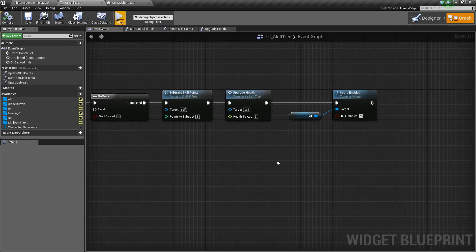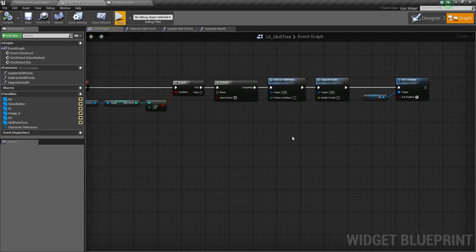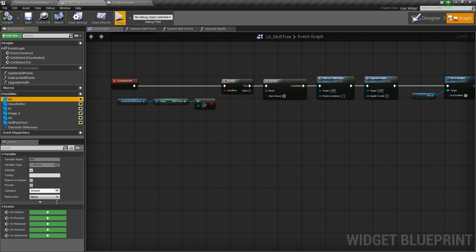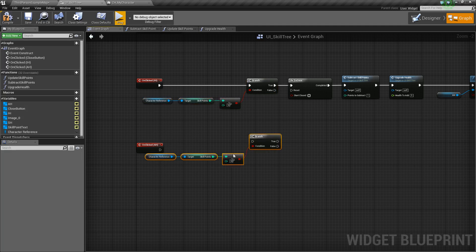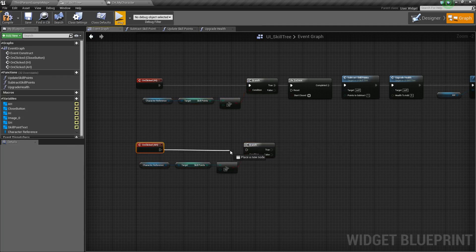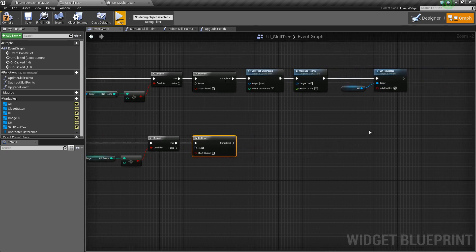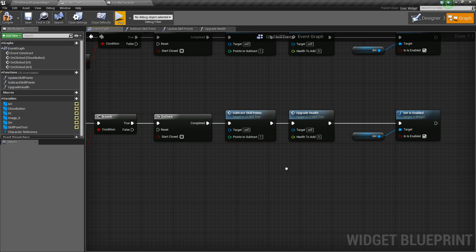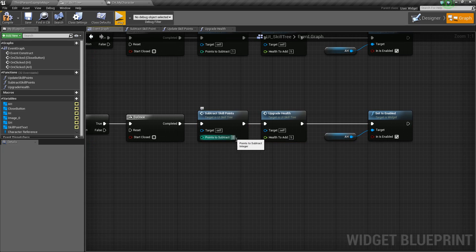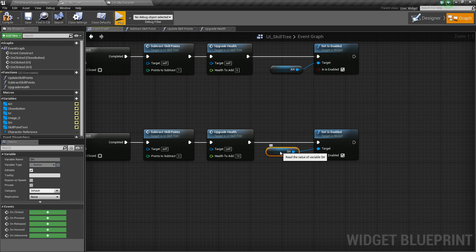Since we've set up these functions already, we can quickly reiterate. So let's select our AH button, say On Clicked, and when this is clicked we'll duplicate the branch with Ctrl+W, hook it up, do the same for the Do Once, and duplicate all the rest. For this one I'm going to change the points to subtract to two, health to add could be 10, and instead of enabling AH, we're going to set SH to enabled — which is the last button. So we'll compile and save.